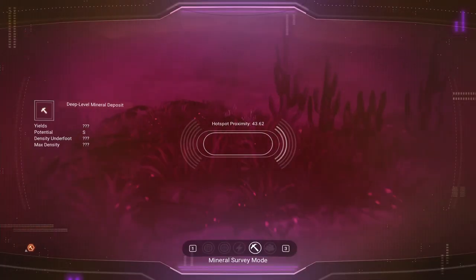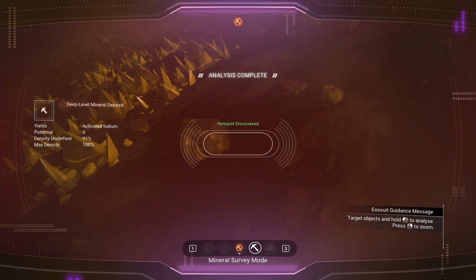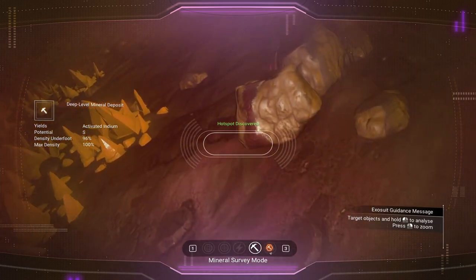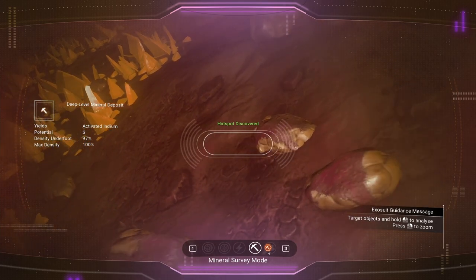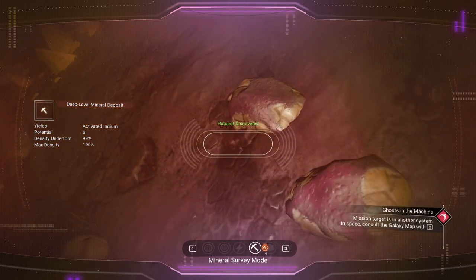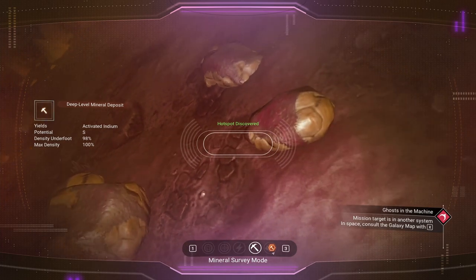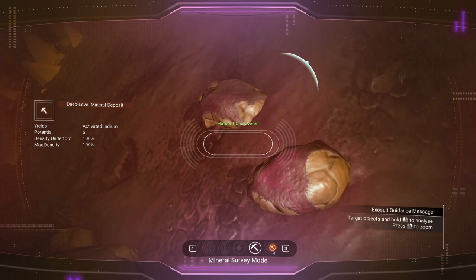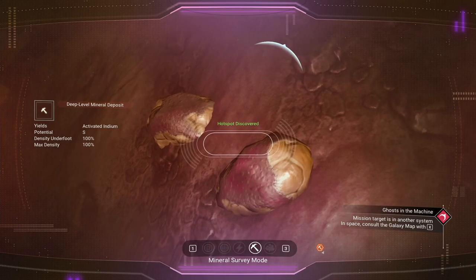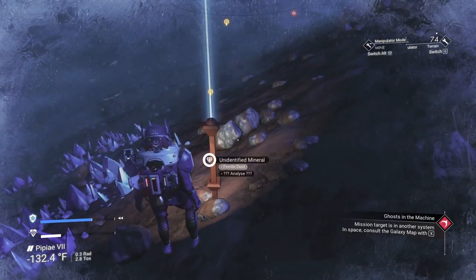This weather hasn't been too bad either — I haven't had to recharge my hazard protection once. Activated indium — the density underfoot is 91% but if I move around it gets up higher. 99% right there — I saw it, I had it right there. That's the absolute center, right between these two rocks.